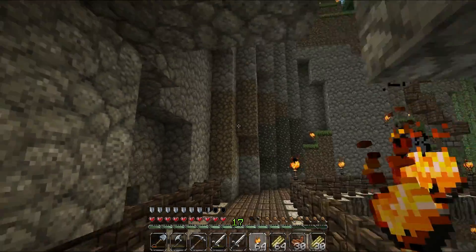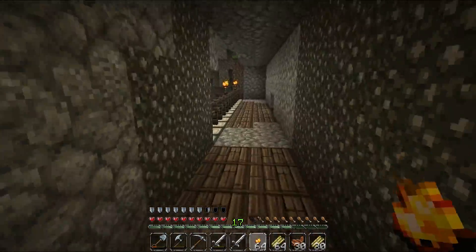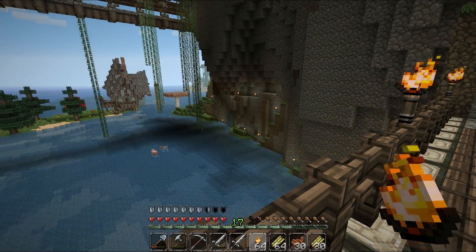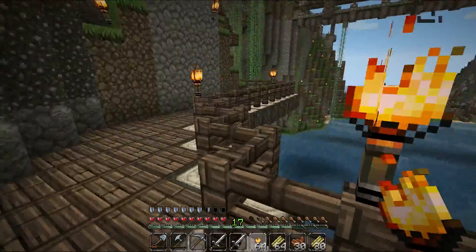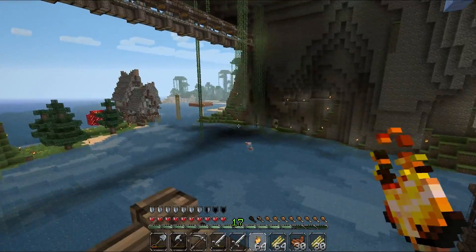The blacksmith is needed because right there we have the mine entrance that goes down and then goes into some mineshafts — naturally spawning mineshafts.